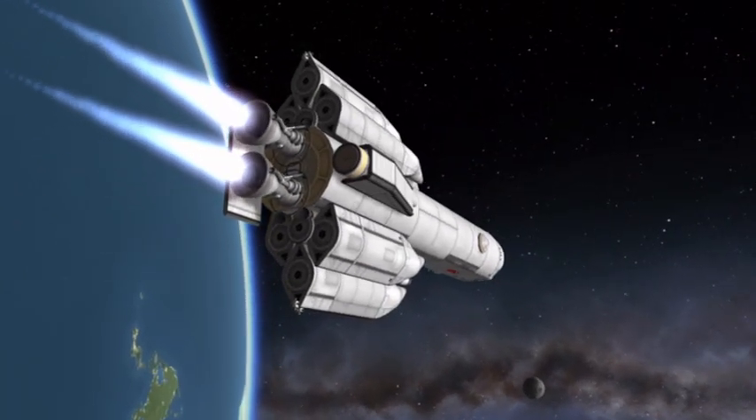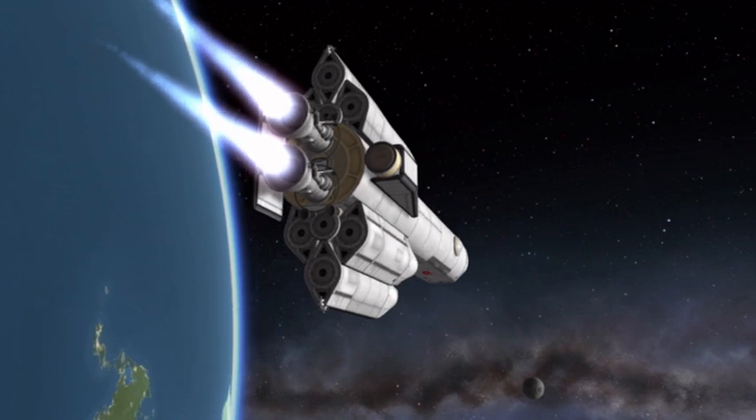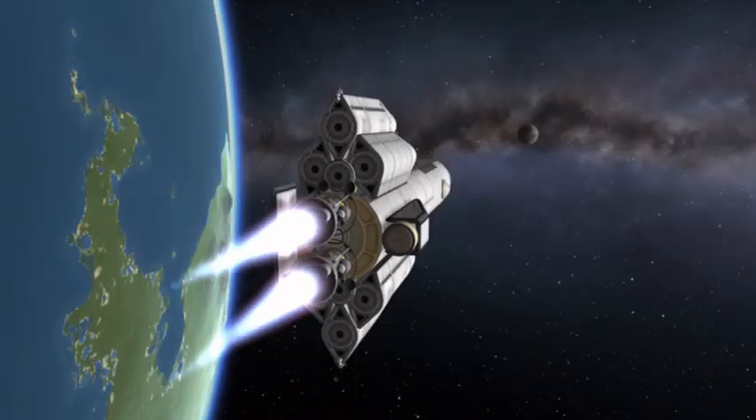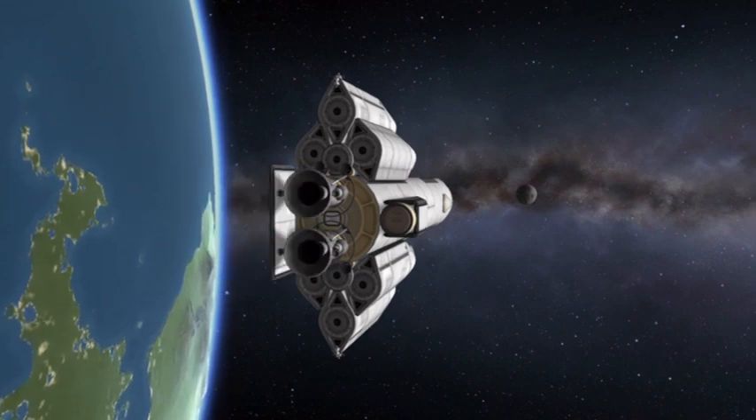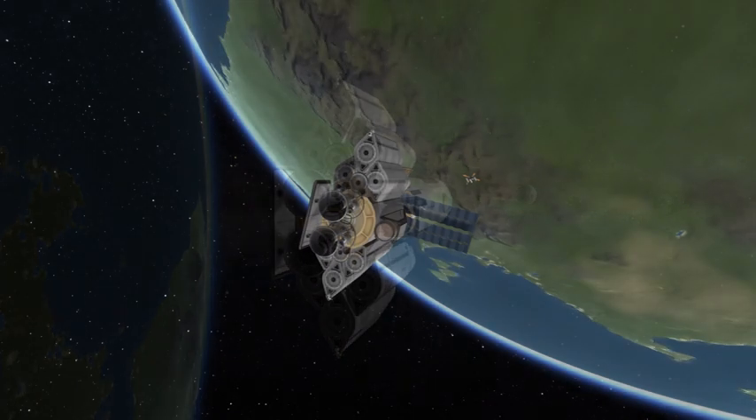Once you break yourself into a nice little parking orbit, you can then line yourself up for a rendezvous with the gas station. Just fill yourself up about halfway and move as much fuel to the back as possible.